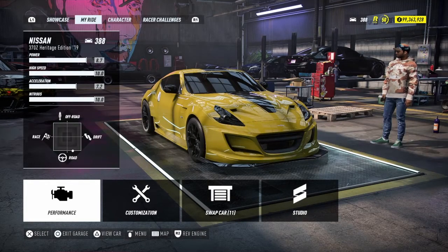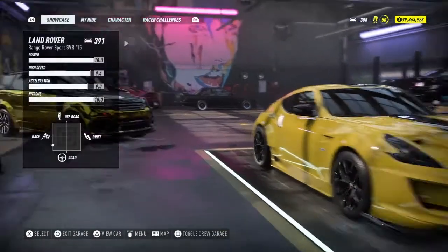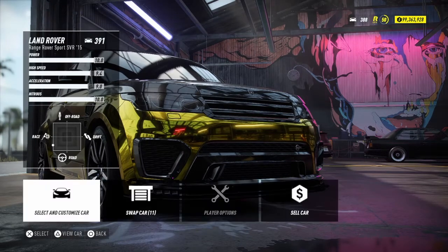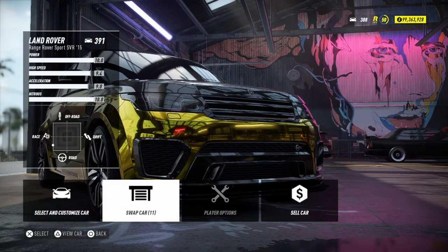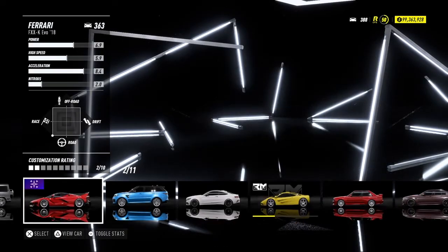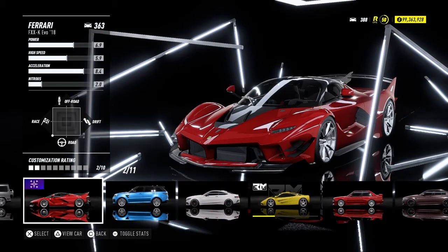Okay guys, when you're in your garage, what you need to do is press L1, go to your showcase. When you have the showcase you have two different options — it's either crew or your vehicles. You need to put it on your vehicles. When you see your vehicles, go to the first slot — in this case it's the Range Rover — then go to swap car and put in the one you just bought from the dealership, or the expensive car you have.